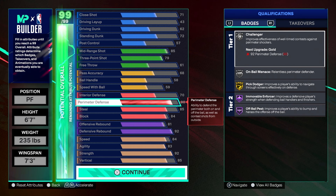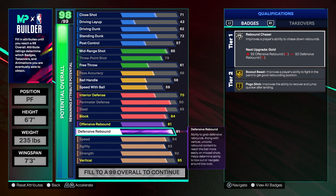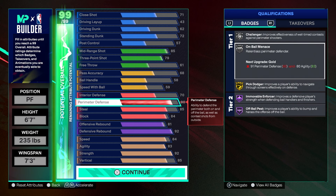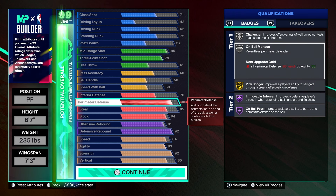Cap breakers unlock at Starter 3, which gives you an opportunity to put a plus-one badge onto an attribute you didn't max out. For example, my defensive rebound is 92 but I can't put a plus-one cap on it because it's already maxed. When I hit Starter 3 and put two cap breakers onto my perimeter defense, it'll bring my Challenger to 92 and my On-Ball Menace to 90 — turning it gold.